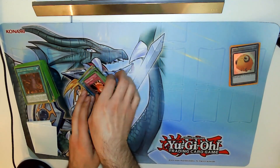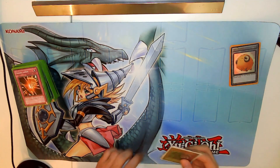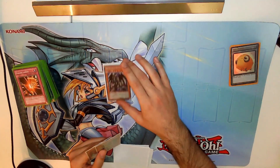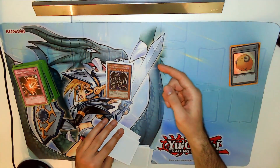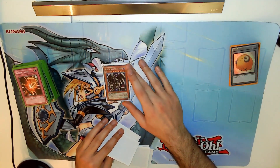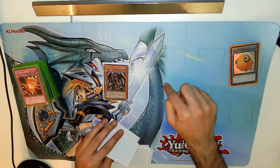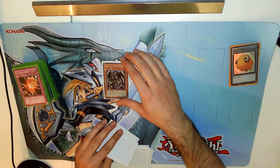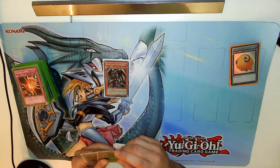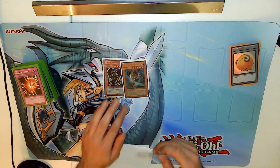Next up we go to the extra deck, starting with the more main monster cards that we put there. We have Red-Eyes Black Metal Dragon — this is the card that actually sparked the whole idea to put these cards in the extra deck — because this card can only be summoned from the deck if you have a Red-Eyes equipped with Metal Morph. So if you draw this you cannot summon it anymore, making it just worse than a brick.